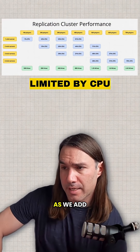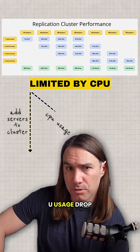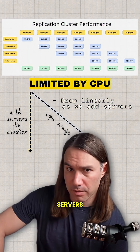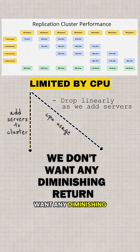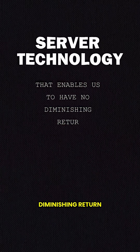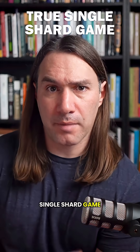What we want to see is that as we add servers to the cluster, we want to see CPU usage drop — drop linearly as we add servers, because we don't want any diminishing return. We don't want it to level off to where it's always at least 50% or something, because that would mean the cluster would have a limit. We're going for server technology that enables no diminishing return so we can add a very large number of servers to a cluster. That'll let us have a true single-shard game.